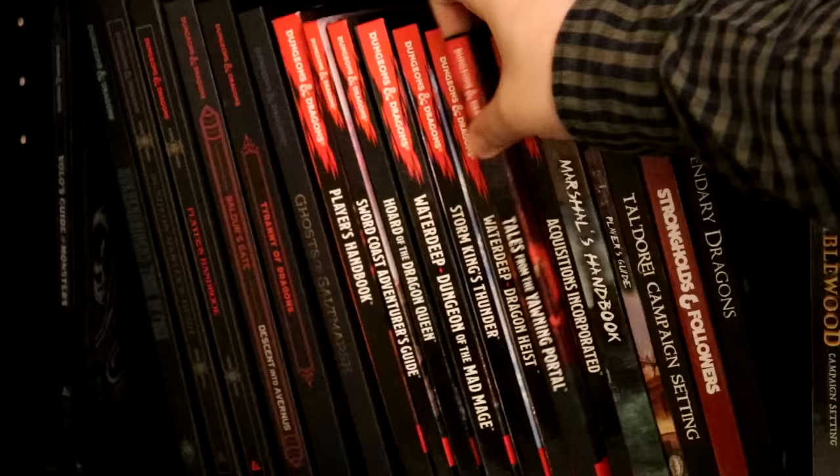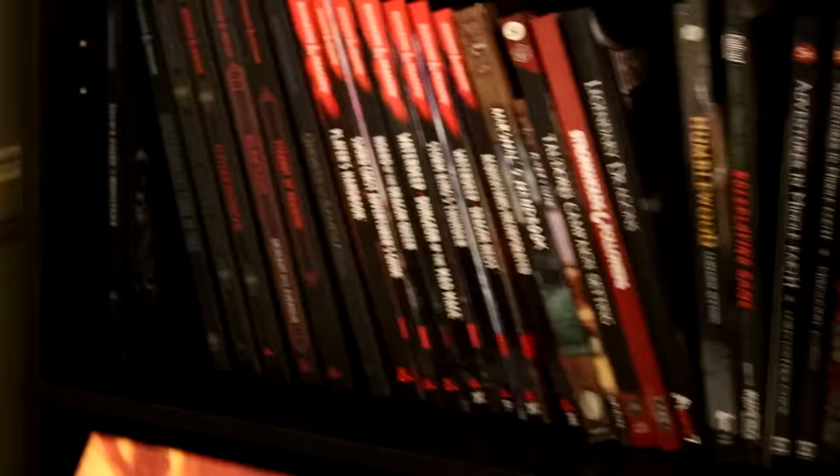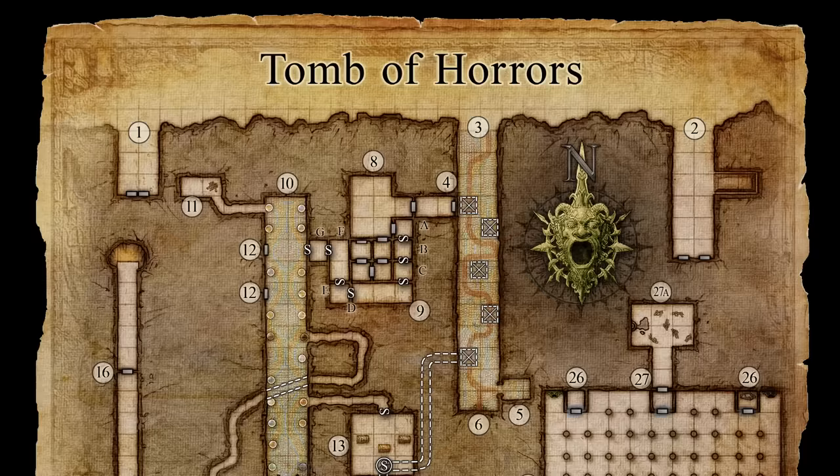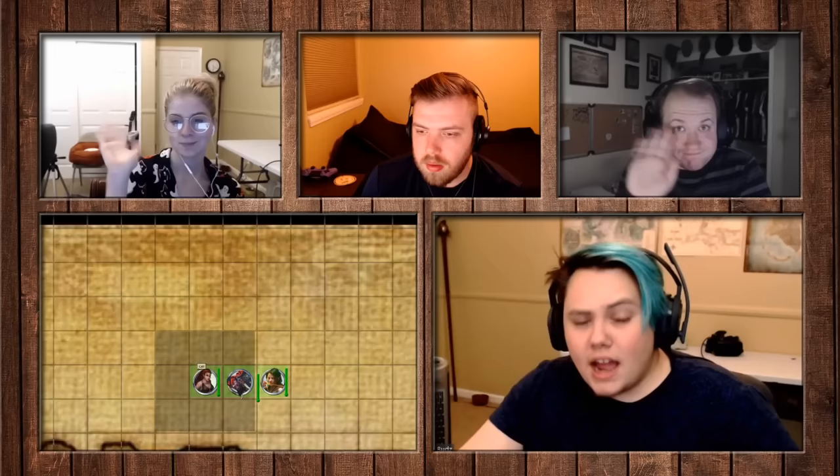I decided I wanted to run an experiment. I unearthed the old book, sat down, read it, did my research, and wanted to run it again to see if I was missing something. Gygax said this dungeon is for players who think their characters are invincible, so I told my friends to make the most overpowered broken PCs they could. They were level 20, and we made our journey back into this godforsaken place.